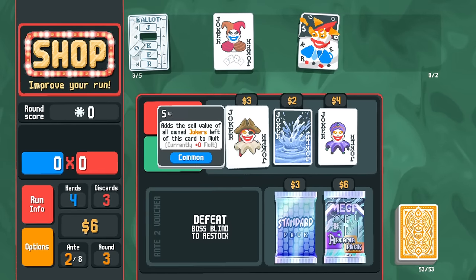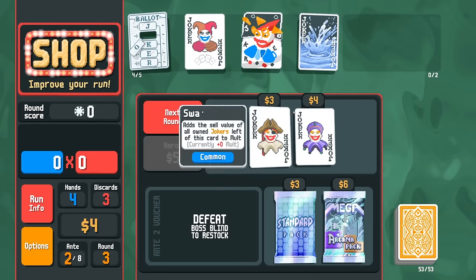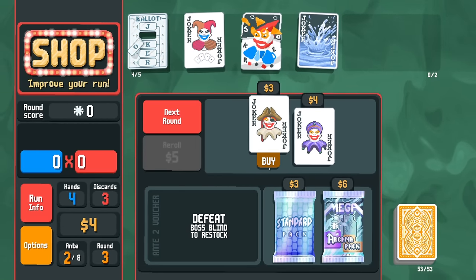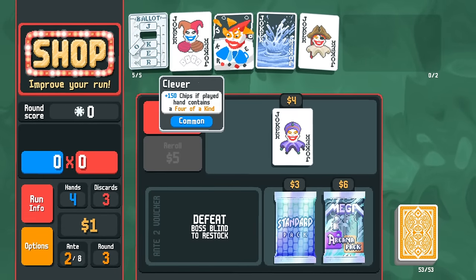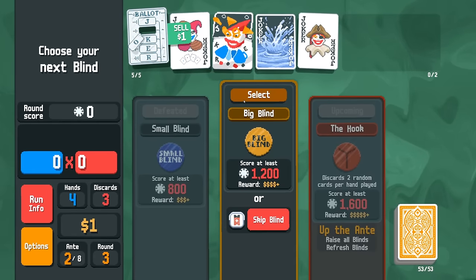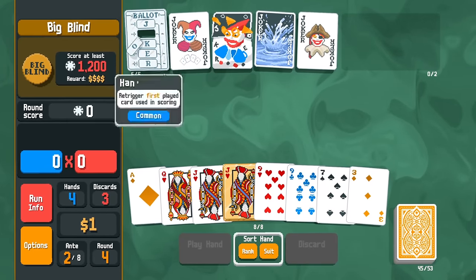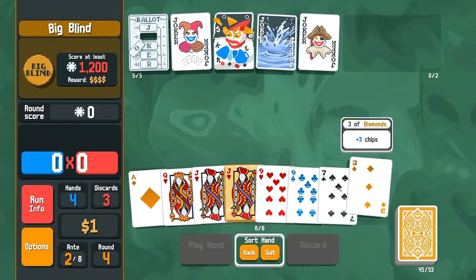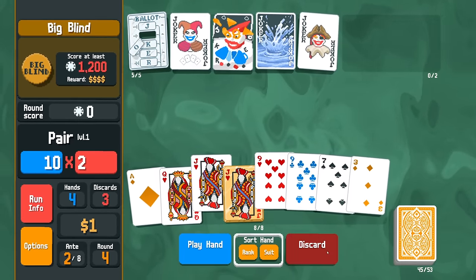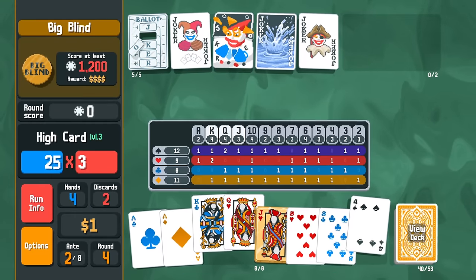Splash again! Having a high card build with Splash is really good. I'm also going to pick up Swashbuckler — gives plus four multi. These only sell for one buck each, but early on in this run it matters. We definitely want to hold on to the gold jack — we need income. Maybe we'll get the red seal eight. We did! Wow.